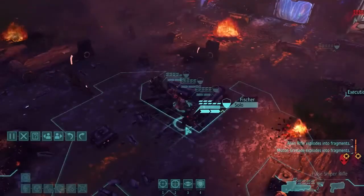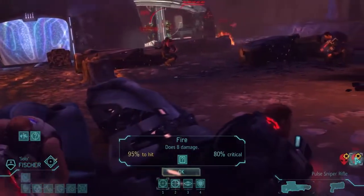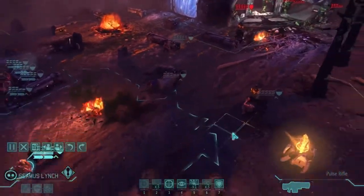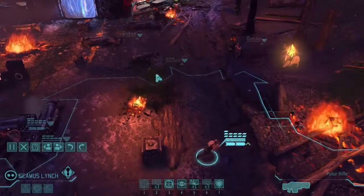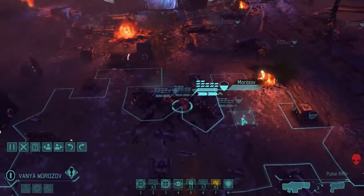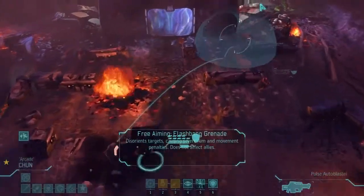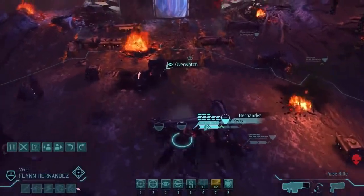Fisher only has two shots — they're 295% crits, but only two targets. I don't have anywhere good to put Seamus Lynch. I'll move Chun up to high cover — healthier, and maybe she gets a shot, but she doesn't. Can she flashbang the front guy? No, just out of range. So she overwatches instead. Hernandez moves up — I want to be really careful about positioning because if people are too close together, they'll die from a grenade.